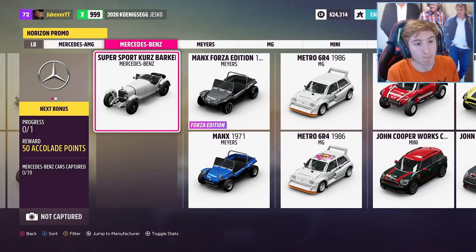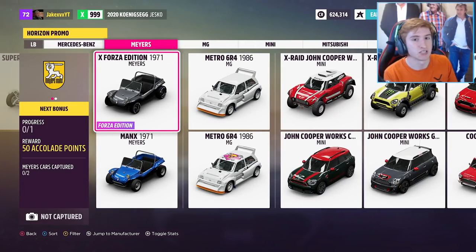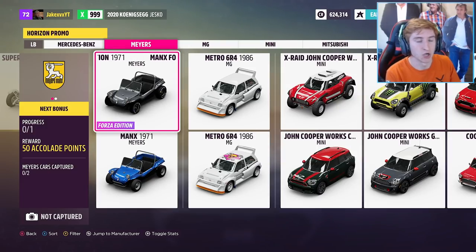Next up, the Myers-Manx Forza Edition from 1971. This doesn't have a DLC either — once again another wheel spin Forza Edition car. Very cool.